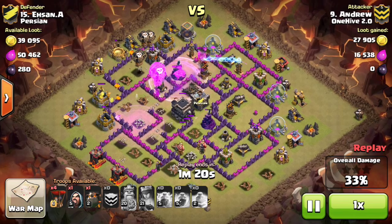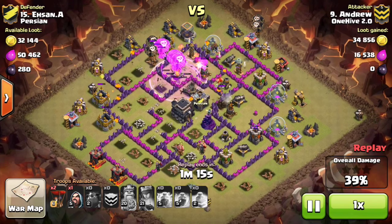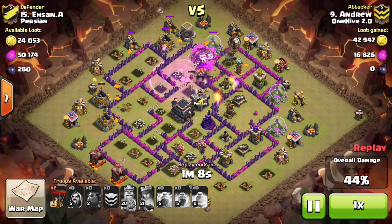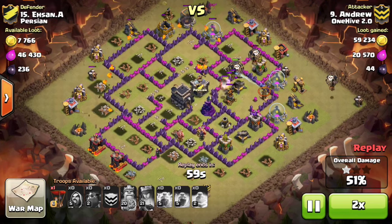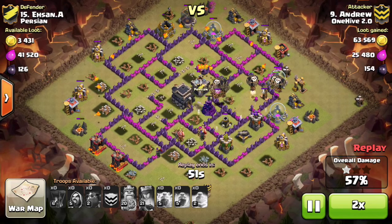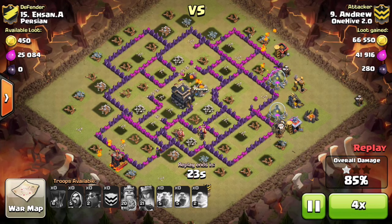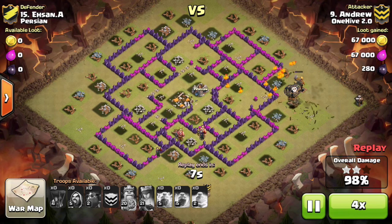We're looking at another skeleton, so all of the traps are set to air. He does a great job dealing with those and all of the air bombs with his hounds. From there it's pretty much just cleanup. He did a great targeted deployment with the loons and ends up having a bunch left over — he completely rolled over this base. A lot of these bases had pretty weak walls with mostly higher defenses, so we had them pretty outmatched. It was a pretty easy war for us.